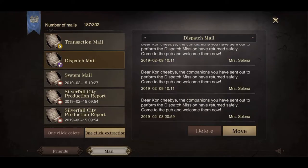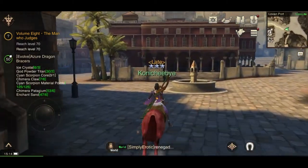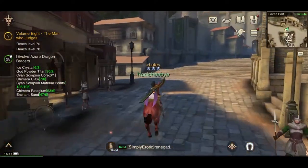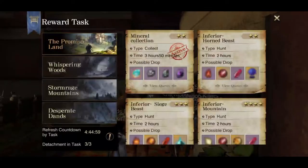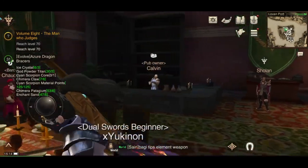One thing you can always do is when you are going to collect your dispatch rewards at the pub, just head on over to check if the rumours have refreshed even after you have given your daily gifts. There might be some rumours which have a longer lasting period, maybe 2-3 days, that you can leverage on. I do not know the frequency of new rumours being updated, but if you do know, please let us know in the comment section below.